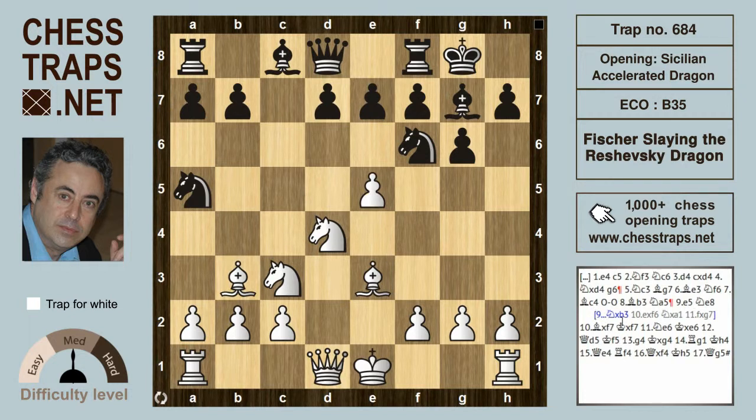Rashevsky should have made the most of a bad situation by playing Knight takes on b3. After e takes f6, Knight takes a1, f takes on g7 — definite advantage for white, but black can still fight on. If instead Knight e8, then it's game over immediately with this sacrifice which Rashevsky must have missed: Bishop takes on f7.